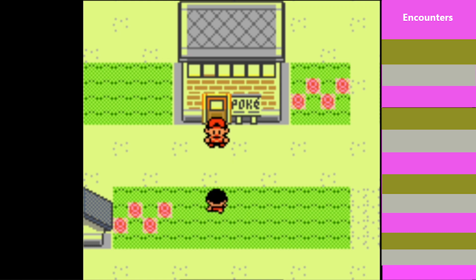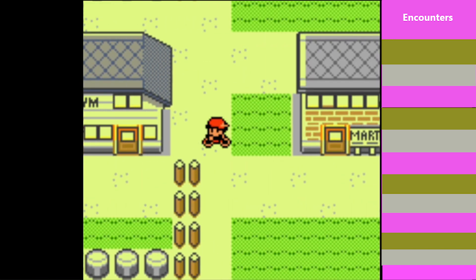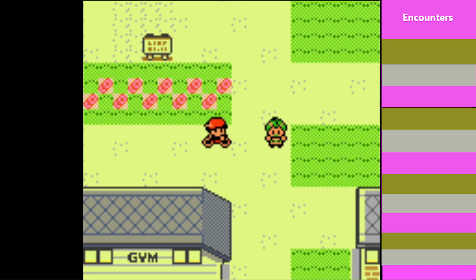Sup gamers, welcome back to more Pokemon Crystal — it's Silver. Last time, we explored through Diglett's Cave, battled the Snorlax, and made it here to Pewter City. This time, we're going to be exploring around Pewter City a bit, getting to know the city and our surroundings a little bit better.